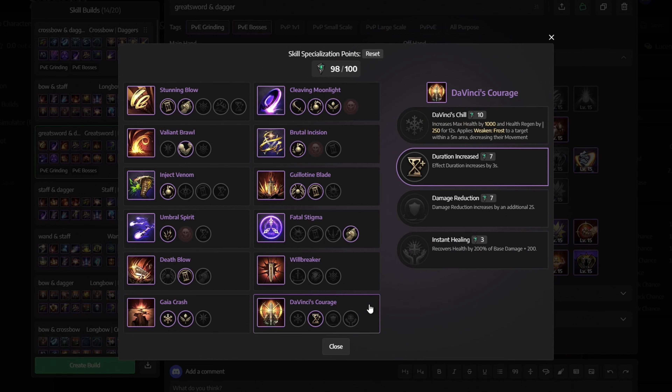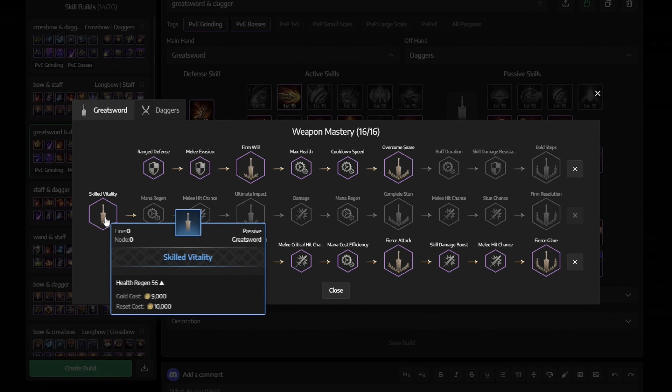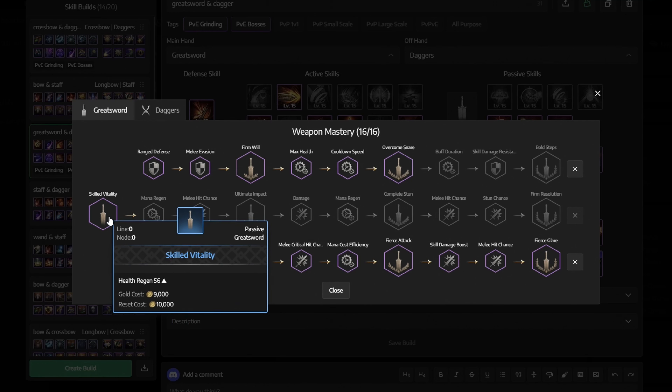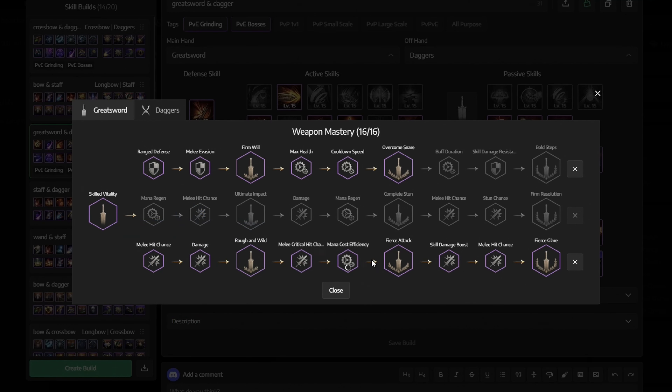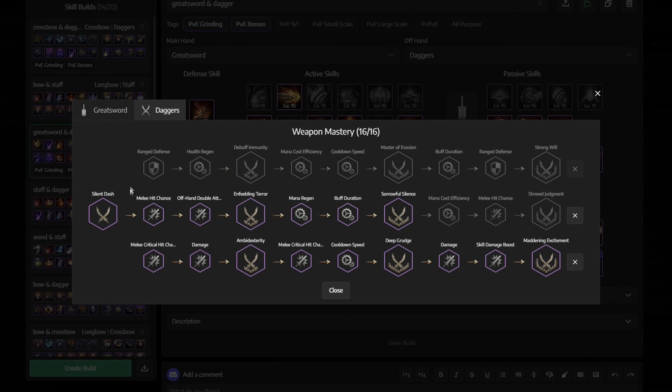For skill upgrade priority, for active skills we mainly want to focus on Valiant Brawl, Cleaving Moonlight, Brutal Incision, Dead Blow, Gaia Crash, Da Vinci's Courage, and Inject Venom. While for passive skills, we focus on Vital Force, Cold Warrior, Assassin's Instincts, Wrathful Edge, Victor's Morale, Destructive Fang, Murderous Energy, and Robust Constitution.